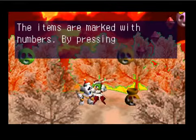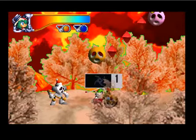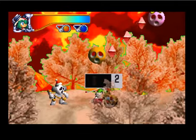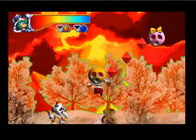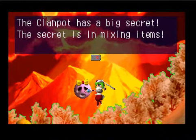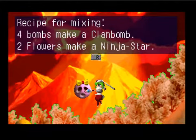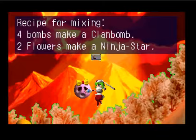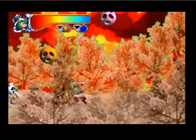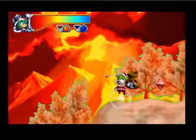If you grab the clan pot, you can check its contents. If you grab the clan pot and look down, you can change where stuff is. Miss Hintz, what do you have to say? The clan pot has a big secret — the secret is mixing items. Yes, I know. Four bombs make a clan bomb. Two flowers make a ninja stop. You might find something new. Again, the music is awesome, as you can hear.